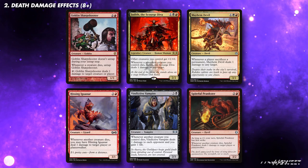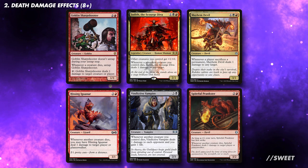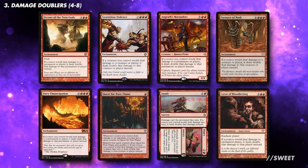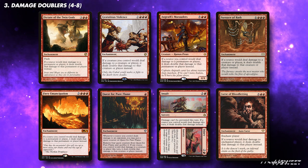This deck will be built a bit differently to other aristocrat-style decks. We'll be looking for effects that deal damage when our creatures die, and not drain. These are all good versions of this, and I would want to run at least 8 of these effects. The reason for running effects that deal damage, and not standard life loss, is because it means we can run effects that double damage, which will synergise nicely with Jury when he dies.